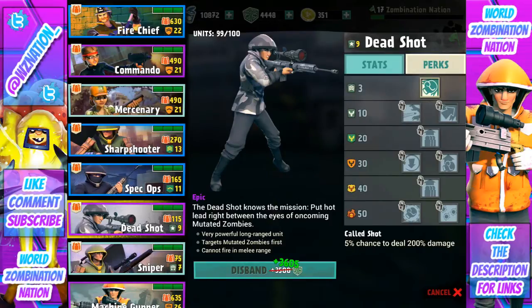Let me go ahead and show you guys some of these perks. We have Caliber Shot: 5% chance of dealing 200% damage. That basically means he has the option to just cause an unreal amount of damage in one shot, pretty much taking out that guy for sure.